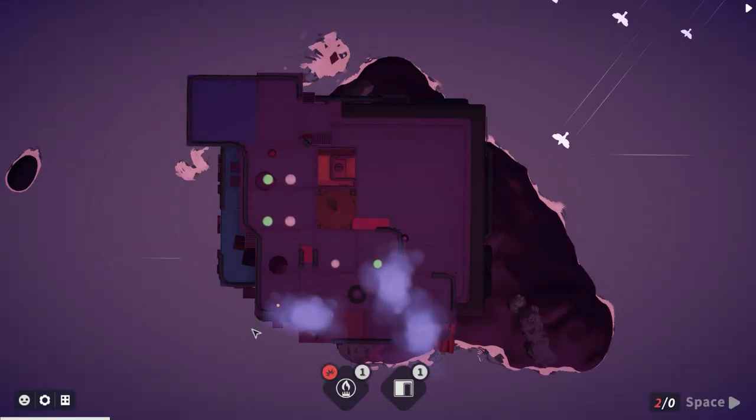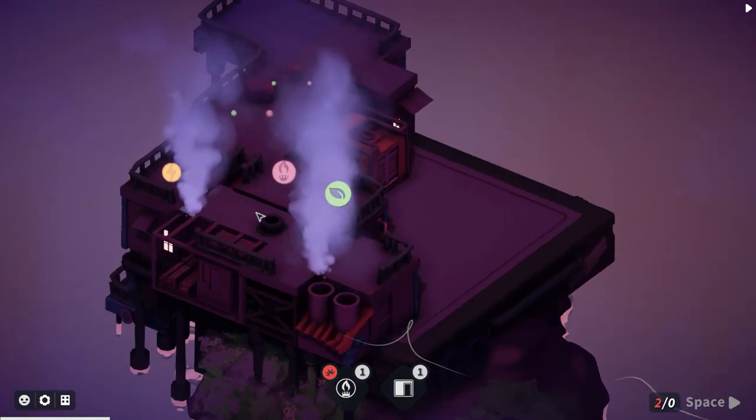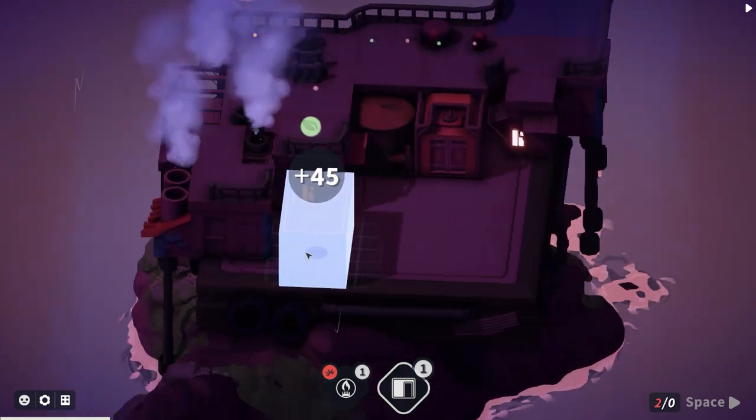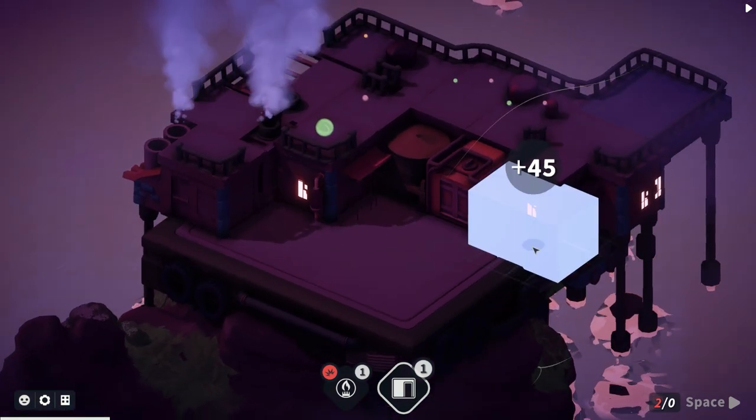There are options for building above - hold control to look right up from above. You can't quite see everything clearly but there's a small gap there which would be good to place into. We have a home office which I'll rotate and put in.